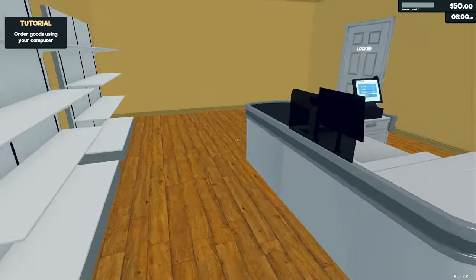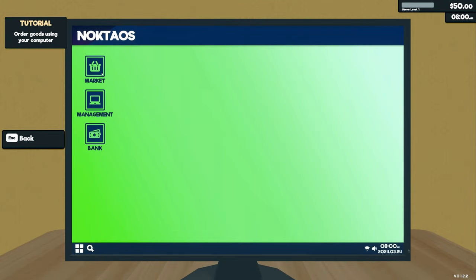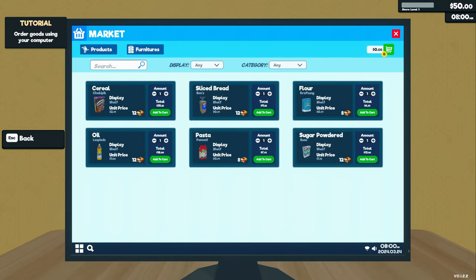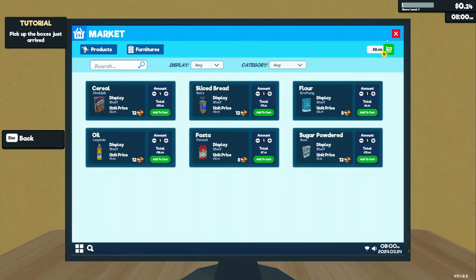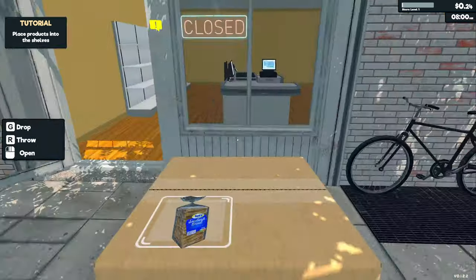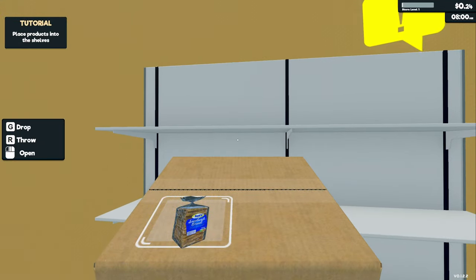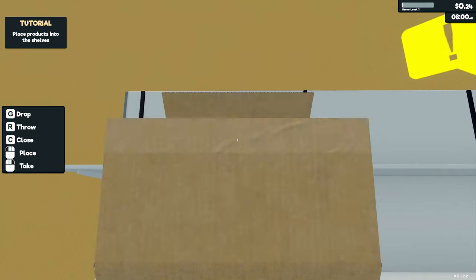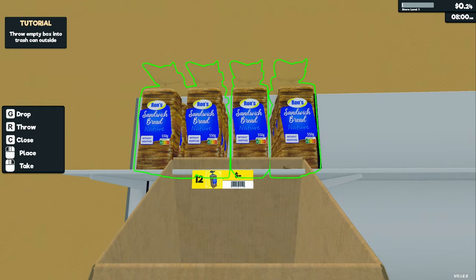Let's jump into the tutorial. Order goods using your computer — this is the till computer, looks like a market computer. We have 50 dollars and it's currently 8 a.m., so let's order some cereal and some bread. We've already spent all our money, so let's purchase that. We have no money left already — bread. I'm guessing this works similar to Pumping Simulator.